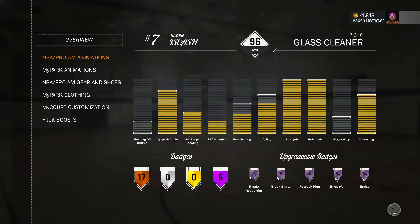What is up, I'm back with another tutorial video. Today we're gonna be going over how to get Hall of Fame Bruiser, but if you're not a big man or glass cleaner we're gonna go for the bronze version so you can just push people out of the way without any trouble going through traffic.